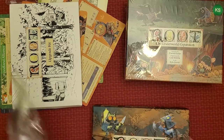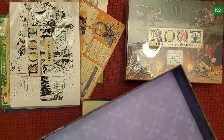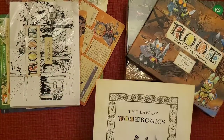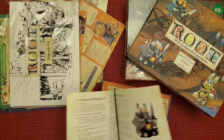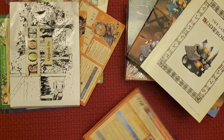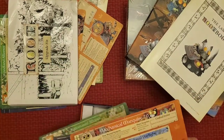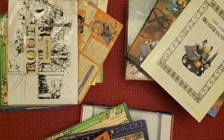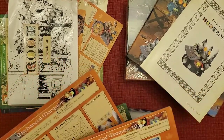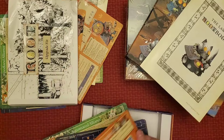I believe this has the extras coming with the game. I really like this box — it looks very nice and I'm going to keep it. Here are the new rules called the Law of the Robotics, which teaches you how to play the automated factions. This is the upgrade to the Mechanical Marquise 2.0, which is different from the old one — everything is now on one board.